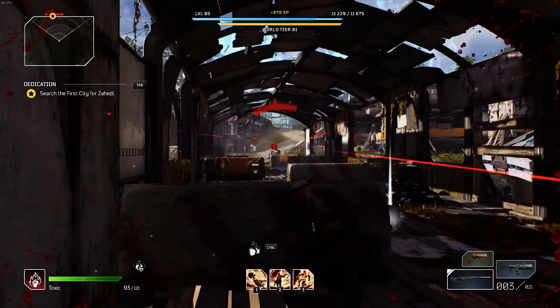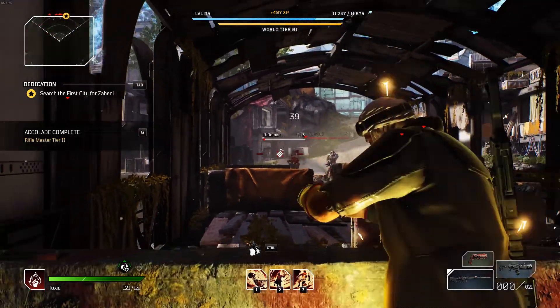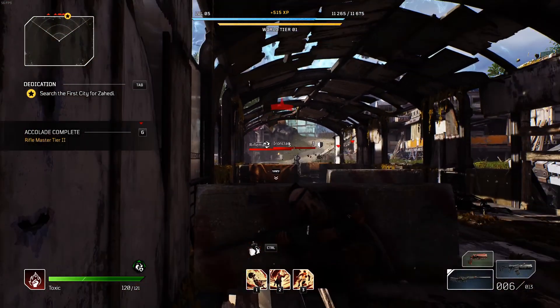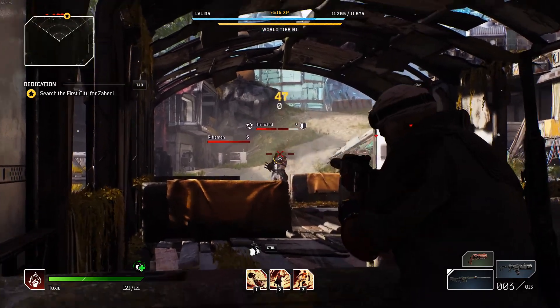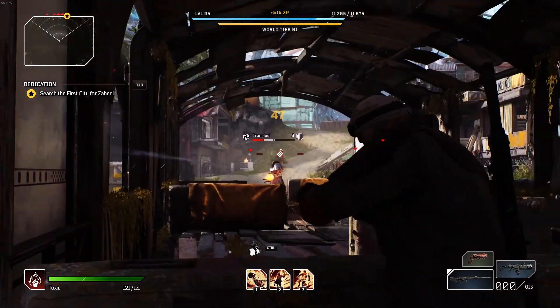Personally I play on world tier 5, which is not too overboard but adds a little bit of difficulty earlier on in your playthrough. The only thing that seems to change is the drop rates for gear that you get. You still get a large amount of XP, which is helpful for easily leveling as you can complete missions much faster than you would with a higher tier difficulty.